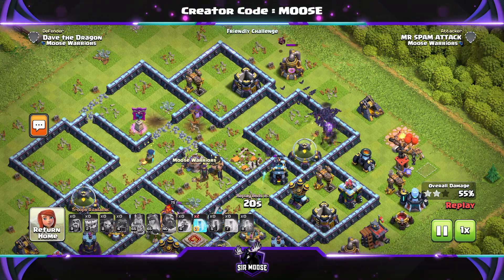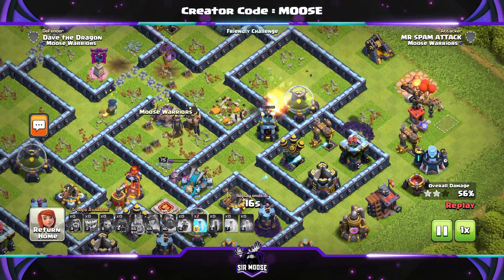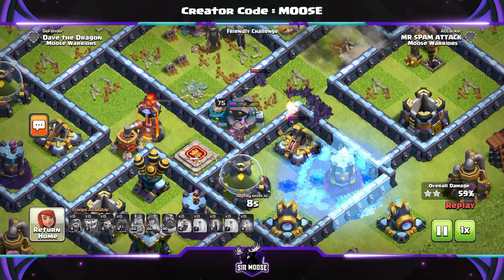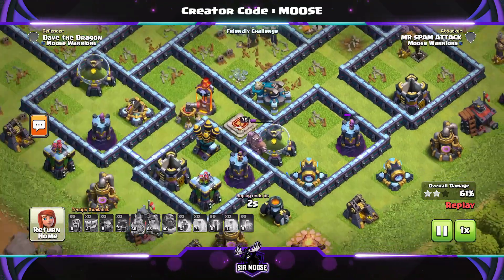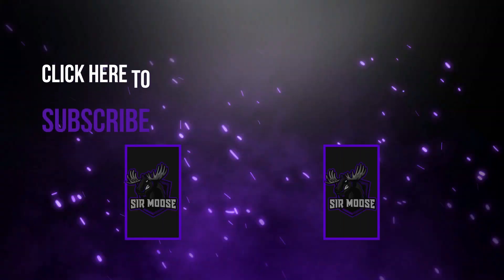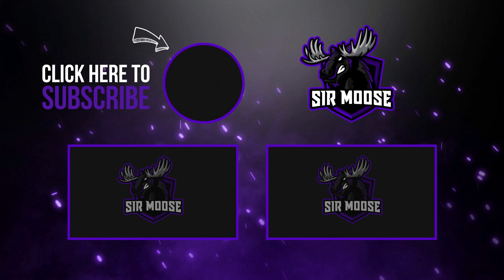I just wanted to show you what I think is a pretty powerful attack strategy at Town Hall 12. Let me know what you think in the video comments. The army copy link is in the video description. I really do hope you've enjoyed the video today. Remember to hit that subscribe button and notification bell — join the Samoose army. I'll see you later, and remember to practice your funneling, please. Goodbye.